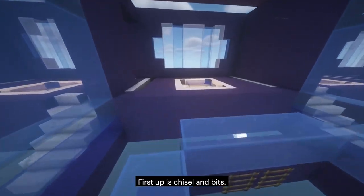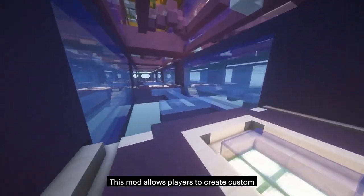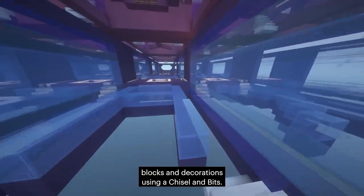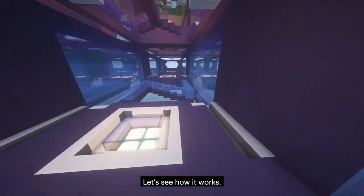First up is Chisel and Bits. This mod allows players to create custom blocks and decorations using a Chisel and Bits. Let's see how it works.